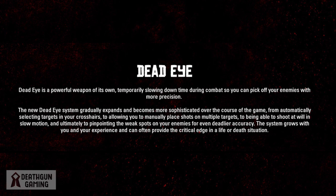Dead Eye is a powerful feature that temporarily slows down time during combat so you can pick off enemies with more precision. The Dead Eye system gradually expands and becomes more sophisticated over the course of the game — from automatically selecting targets in your crosshairs, to allowing you to manually place shots on multiple targets, to shooting at will in slow motion, and ultimately pinpointing weak spots on your enemies for even deadlier accuracy. The system grows with your experience and can provide the critical edge in a life-or-death situation.